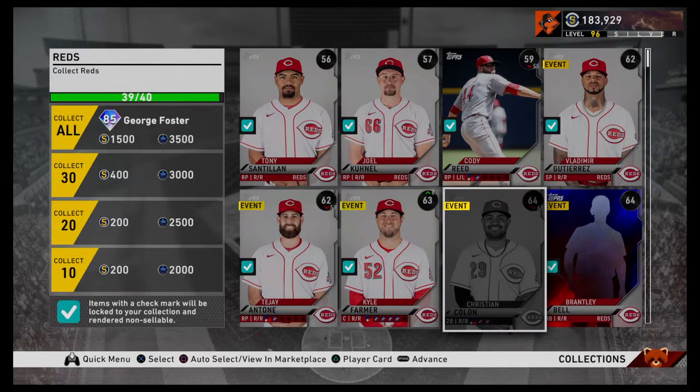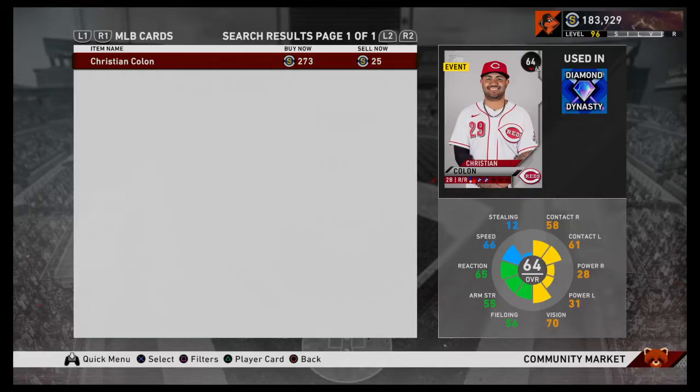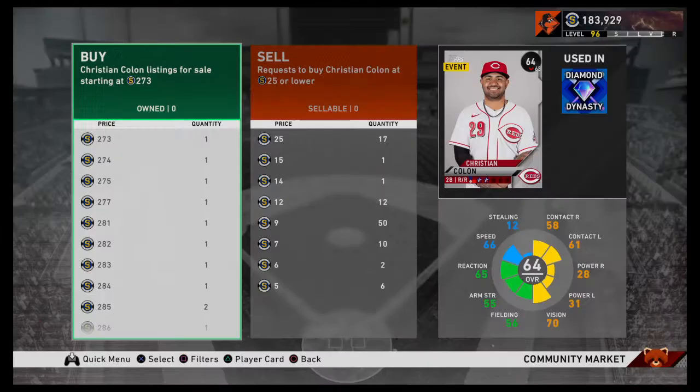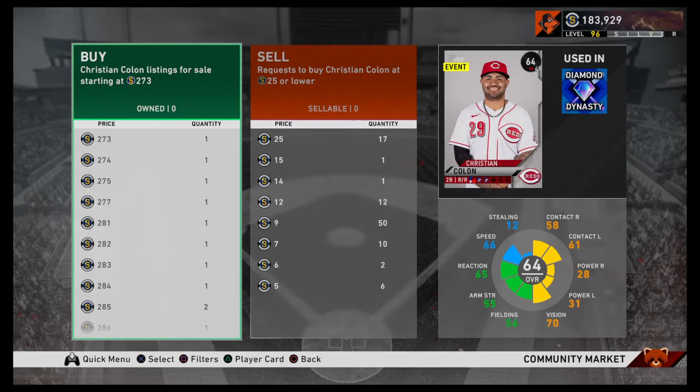We're going to finish up the Reds card real quick. Let's go take a look at Christian Colon — I click view marketplace. If you go ahead and click this button, you click buy, you're obviously buying. Whichever side the star is on is what you're doing. We want to buy Christian Colon. We don't have any. If we click buy now at 273, we will buy him for 273 stubs because somebody put in a sell order for that.